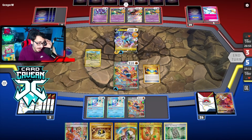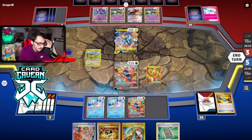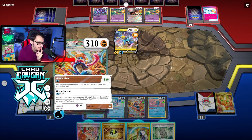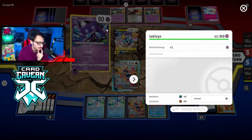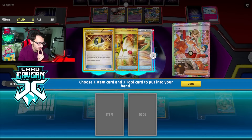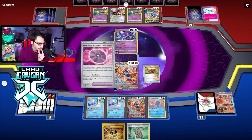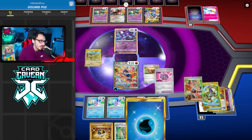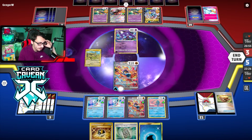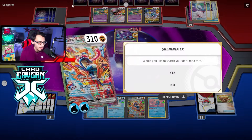It looks like we're not killing this thing the old-fashioned way. I do have Counter Catcher - Counter Catchering the Sableye here seems kind of tempting. I'm gonna Buddy-Buddy Poffin for Manaphy so they don't Greninja me. I'm not really scared of Raichu. Counter Catcher Sableye doesn't seem terrible - yeah I'll go for it, and we can grab Iono after this. I want to have options open, we'll knock out Sableye.